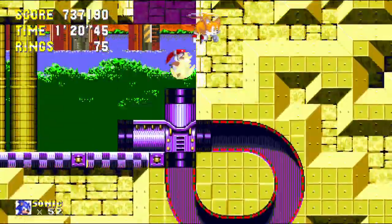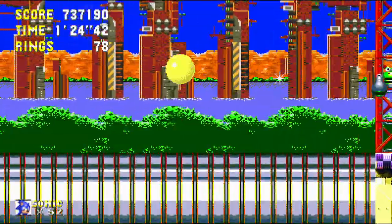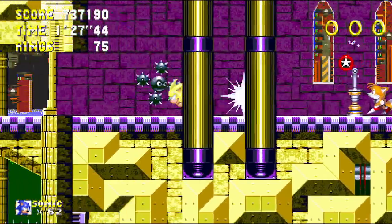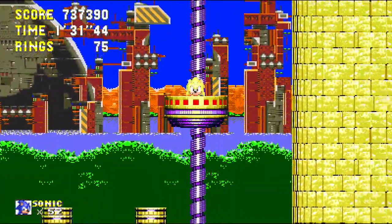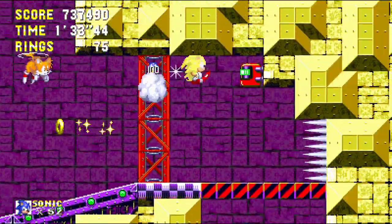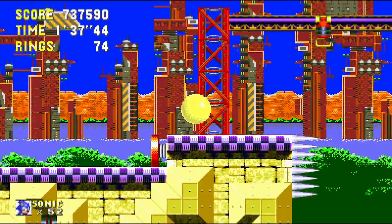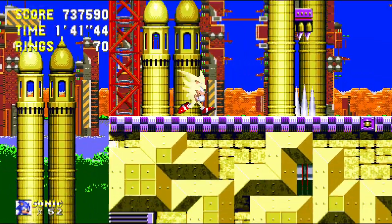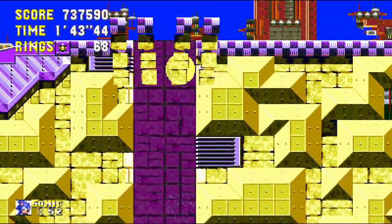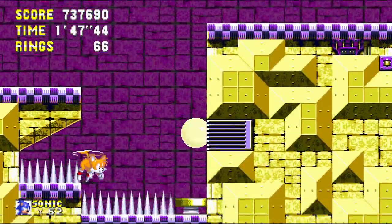Actually, thinking about it now — when you play through this game as Knuckles, you can actually play with Tails. So you can have Tails with you as you play as Knuckles, and you can use Tails to airlift you to places. So if you can't climb up to a certain place, you can just use Tails. Which is really neat.